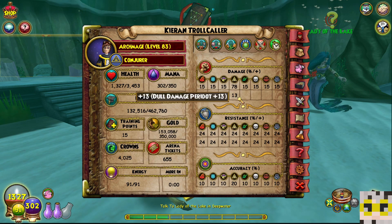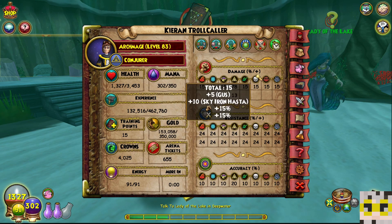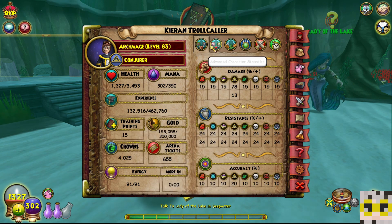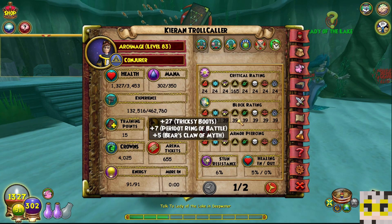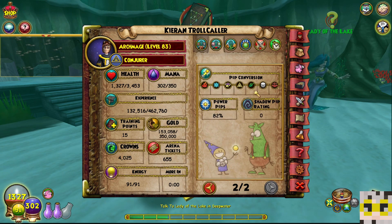Damage 78 still, 13 — so no change in gear, although we're getting to the point where we need to start looking at other gear and seeing if there might be some better options for us. We'll probably be looking at that over this week. Resistance is still the same, accuracy is still the same. Critical is still 165, block ring at 39. Sun resistance is plus 6, healing 5%, and we still have power pips at 82%.